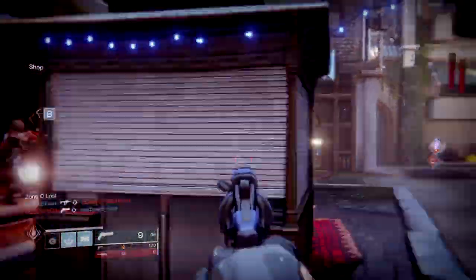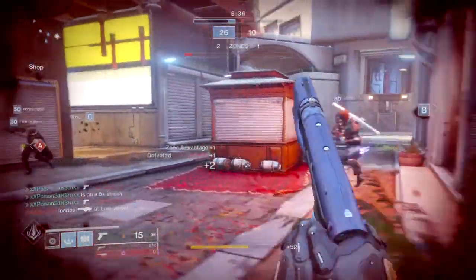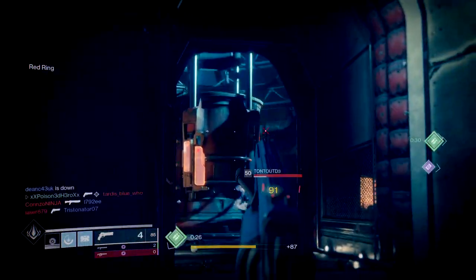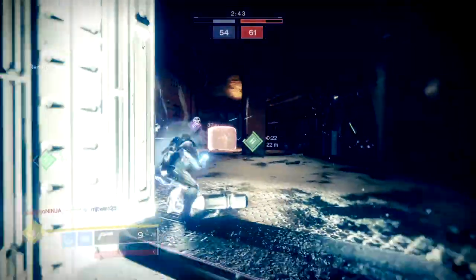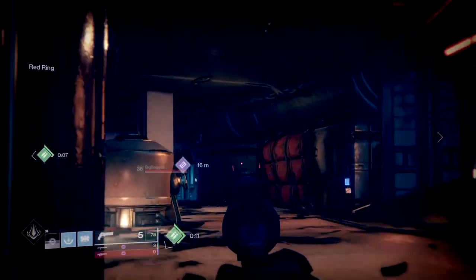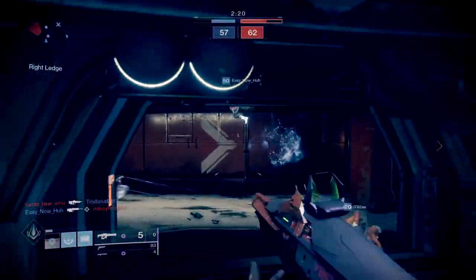The ideal perk setup for PvP or PvE should consist of Fast Draw Sights for faster ADS speed, Opening Shot for better accuracy on first shots, Flared Magwell for faster reload speeds, and either Kill Clip or Rampage to push your damage potential from three shots to two shots once active. You won't always be lucky getting these perks since it's all RNG-based, but if you manage to get at least Zen Moment, Opening Shot, Rampage, or Kill Clip, this will make the weapon a solid choice for any content, allowing you to land consistent, clean shots with a nice damage buff. That ideal roll will allow you to dominate any Crucible match as long as you land a headshot, which practically means end game for others once you do.